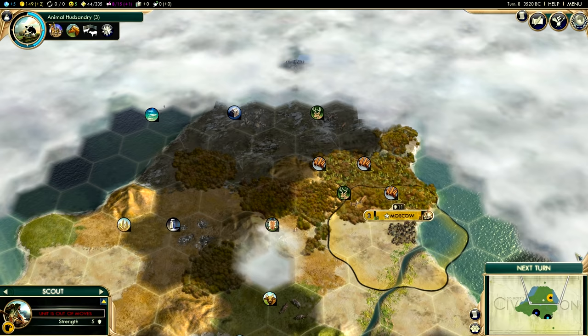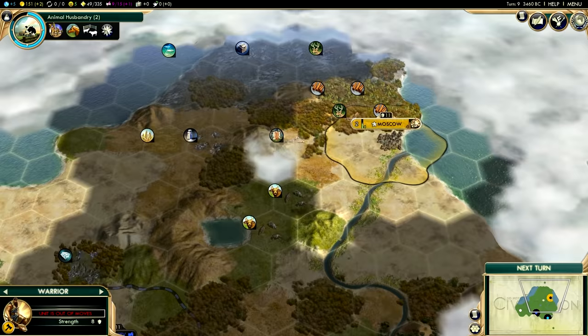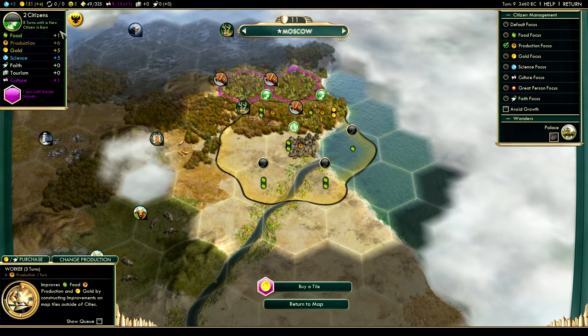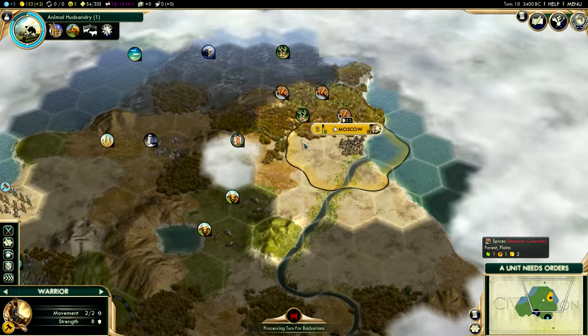So we ideally don't want to build up in tundra because the land is just not useful. We'll carry on and stream through these turns quite quickly. If you're playing along at home you may want to take it a bit slower. You might also want to click on your city and then go to citizen management at the top, where you can choose a focus — for example swapping to a production focus increases my production by one, while food focus gives plus two food. I'm going to keep it on food focus or default for now.